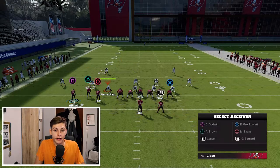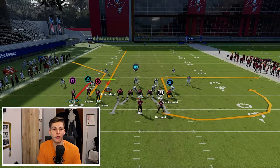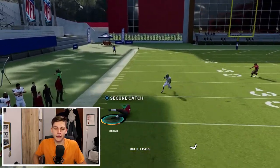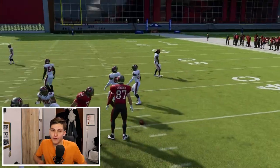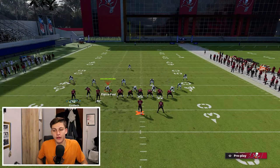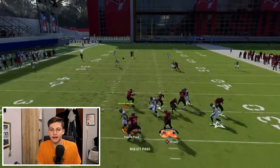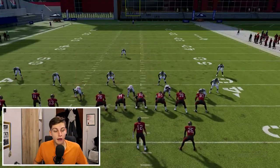Against Cover Two, I put Evans on a streak, Kovin on an out-route, and send Bernard on a curl route while blocking the tight end. Snap the ball and laser it over the top of the cloud flat. For most Bunch Tight End plays you want the bunch to the short side, but for this one it's not the biggest deal. You see a nice dot to the sideline for a lot of yards.